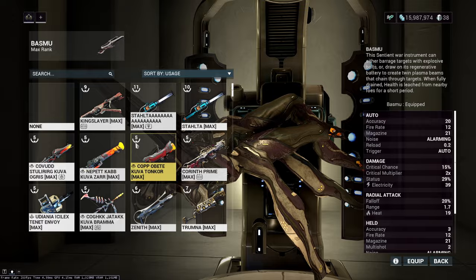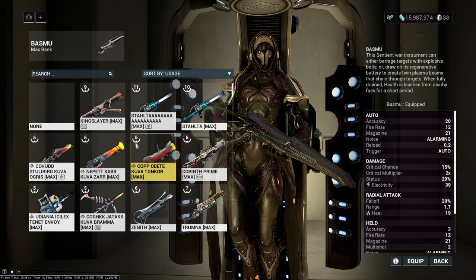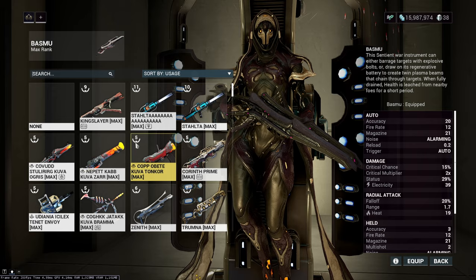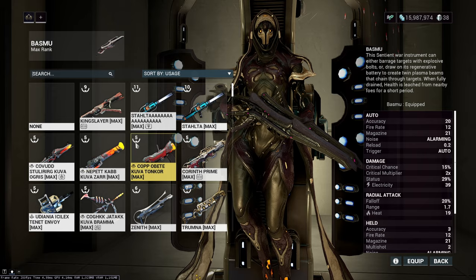Experiment, follow the steps for building each gun, and you'll find success. For Corpus enemies: don't overthink it - just add one toxin mod, build for crit, and you deal with Corpus. Thanks for watching, Discord link is in the description, see you next episode.